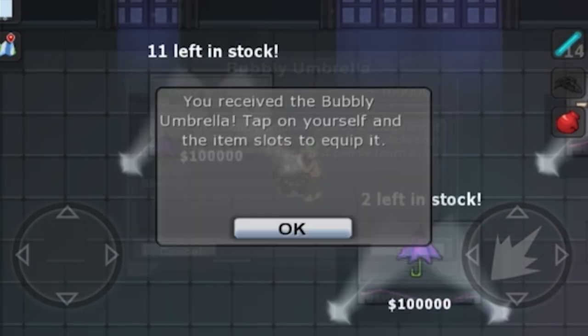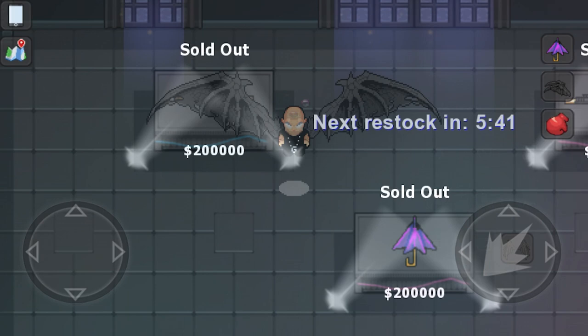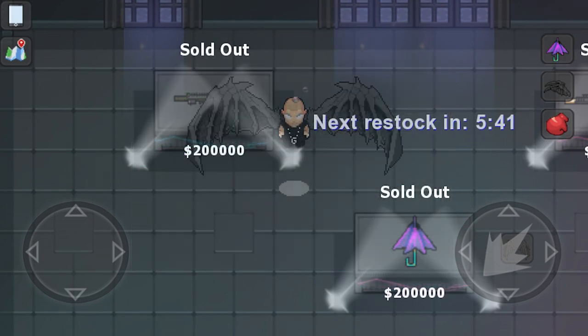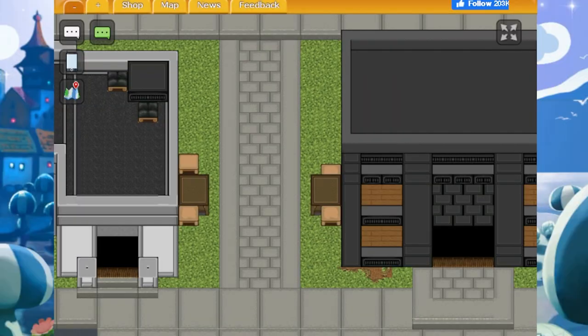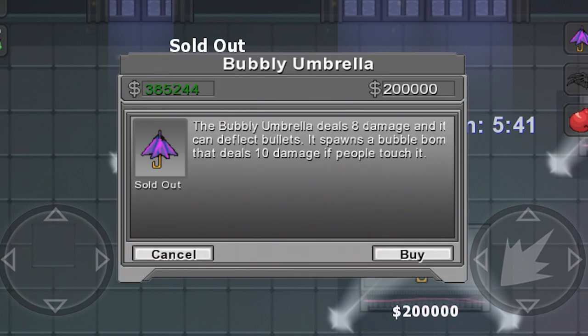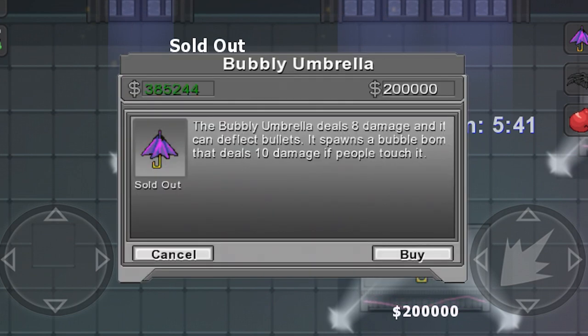Here is the secret and the method that commander taught me. Basically, whenever you click on an item to buy it, there's a little fade animation that happens at first, but if you re-log on to the game, the first time that you tap on that item there's no animation. This takes away that delay and lets you click on the item before anyone else can.